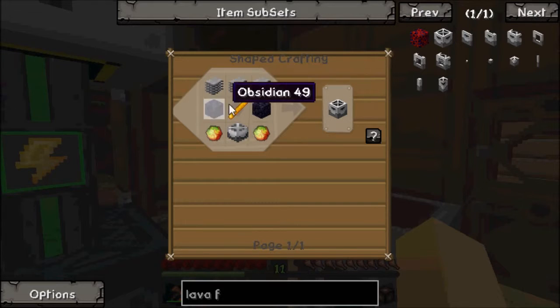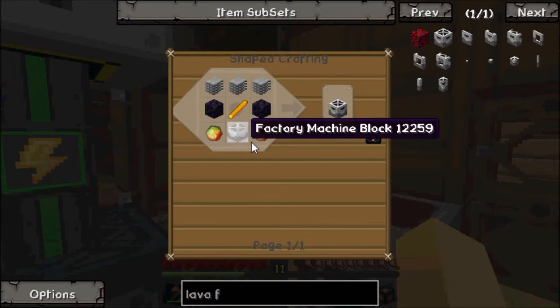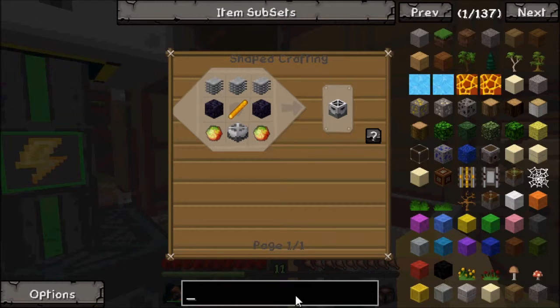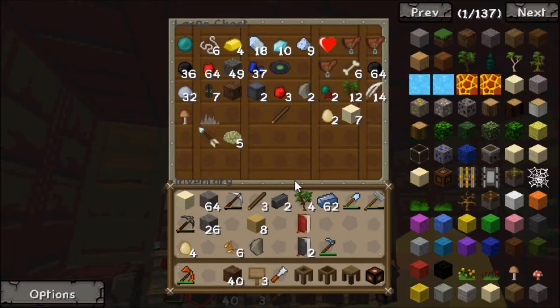I need plastic sheets, which require rubber trees. Blaze rods — oh, we do need to go to the nether to make this. This is terrible. Is there other ways to make lava? Yes, but it requires bone meal, metal, and clay. I have clay and I have bones — that'll work.